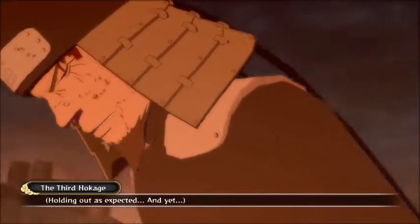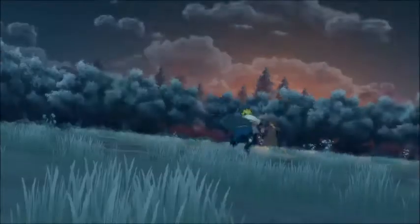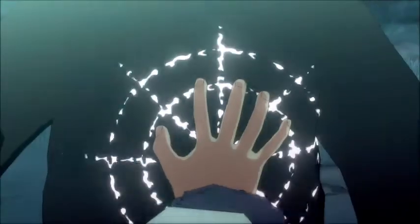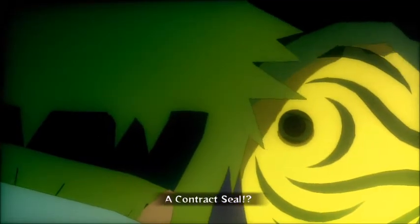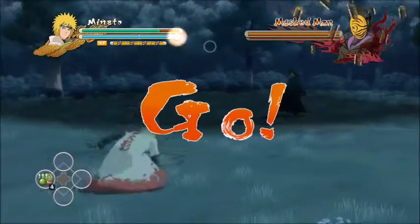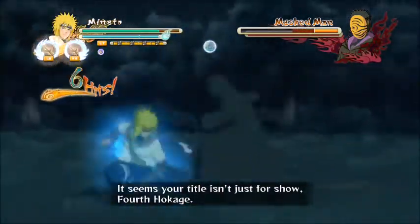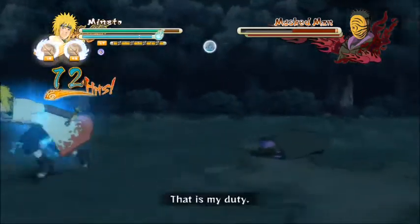Holding out as expected, and yet the Hidden Leaf Village will not lose! What is this — a contract seal? The Nine-Tails is no longer yours. I have to win. I can't lose this battle. Let the battle begin! It seems your title isn't just for show. I will be with you and protect the village. That is my duty.